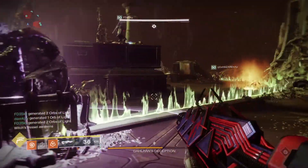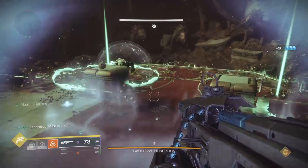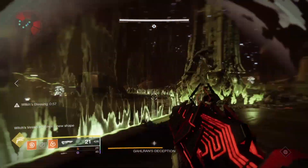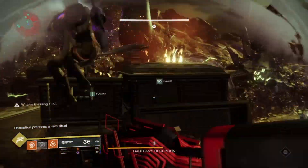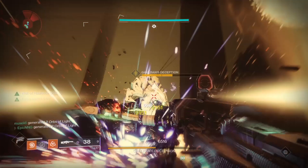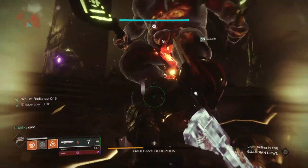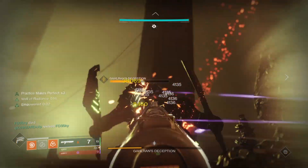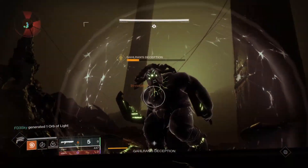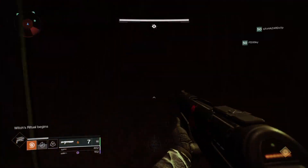Once the first wall is opened, repeat the mechanics until you need to switch again — however this time all six people must stand inside of the vessel to switch the buffs. This is extremely important. Also remember that before switching, all of the ogres need to be killed. Once you switch again the arena will open up. Have one buffed player melee the Deception followed by a non-buffed player meleeing it straight after. Make sure anybody not stunning him stands away or it may remove their buffs. Once stunned, begin your damage phase — the Warlock should place down their Well of Radiance and if you have it, use Tractor Cannon on the boss. If all has gone to plan your team should have three buffed players allowing for three stuns. If you don't kill him in one phase, have everybody head back to their sections and melee the Deception to restart the cycle.